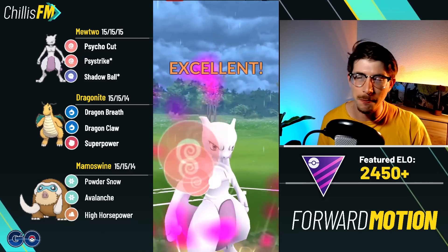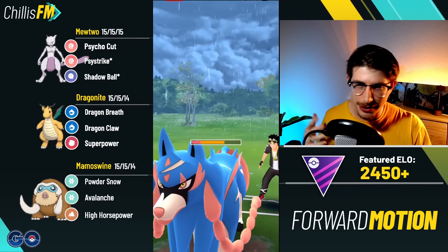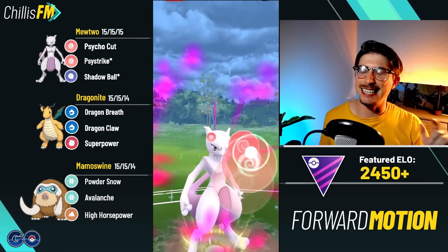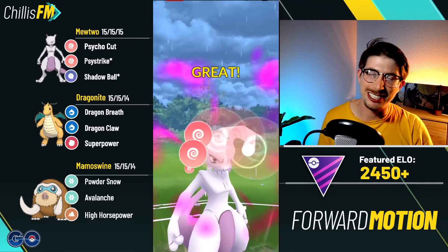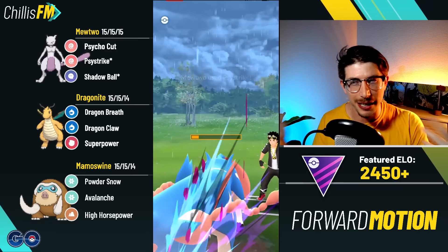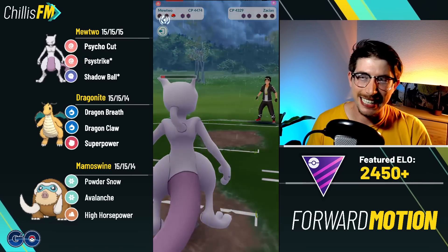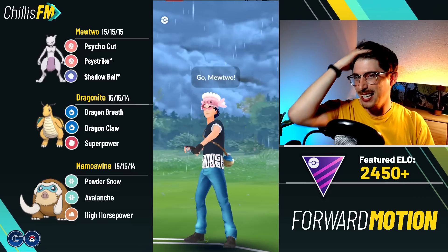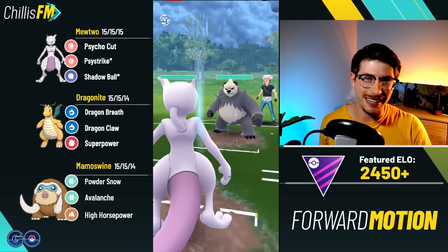Throwing the first Psystrike into the Zacian — hoping it's enough to KO, it's not, but two more cycle cuts will do it. We make it to the Psystrike and that's GGs. Well played to my opponent. Would've been easier if I hadn't wasted some energy with that Shadow Ball into the Tina, but we made it out. Onto the next battle.